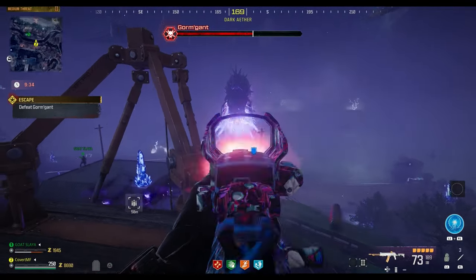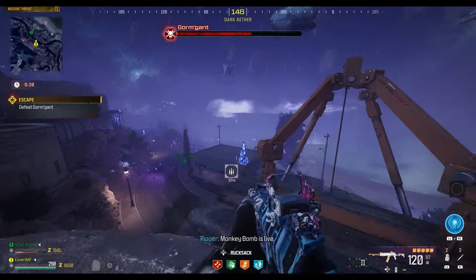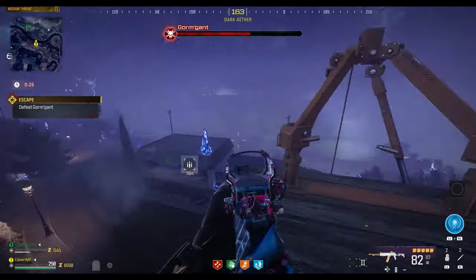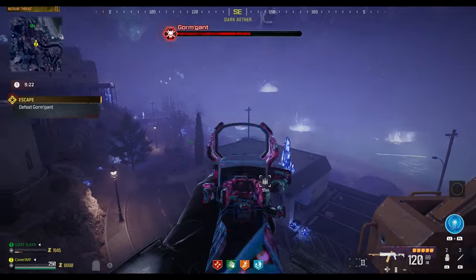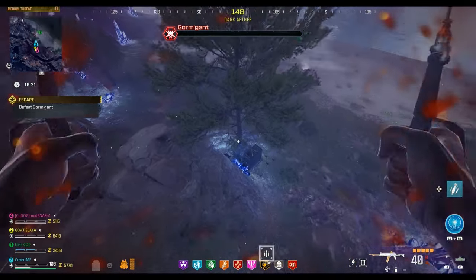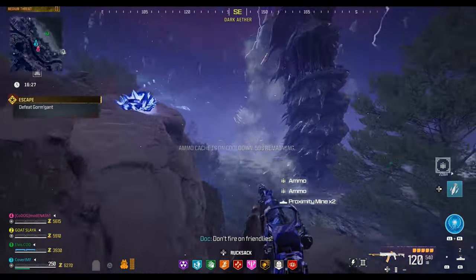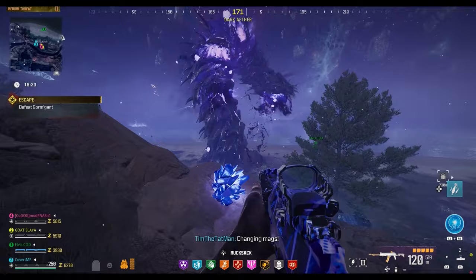While you're fighting the boss, he also spawns orb things that attack you and absolutely shred your armor. They don't take a lot of damage to kill but can be quite fast, so the second you see them, shoot and destroy them. Once you've defeated the Gormgant, the reward rift that spawns is where you'll receive the locked diary you need. You're able to exfil this out and keep it in your stash for when you're ready to summon the Dark Aether portal.